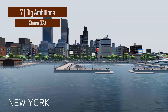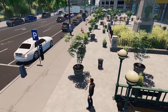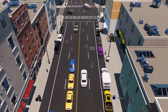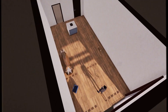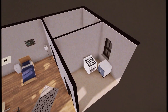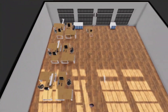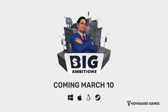At number seven is Big Ambitions, an early access single-player management RPG sim developed and published by Havgaard Games. Players can become a successful entrepreneur starting from scratch in New York City. With the help of their uncle, they start with an apartment and a small job, but it's up to the player to achieve success and become the biggest tycoon in New York. Players can build multiple small businesses, grow them into huge corporations, or carve their own path in this vast business sandbox — running gift shops, supermarkets, coffee shops, law firms, clothing stores, and more. Available in early access on Steam.